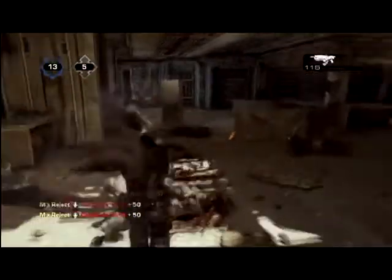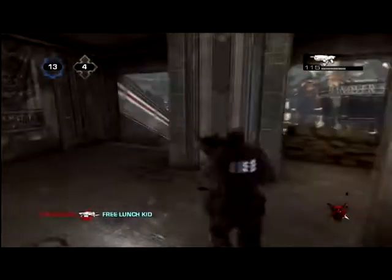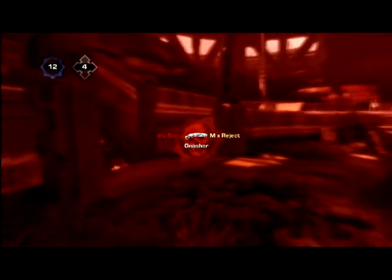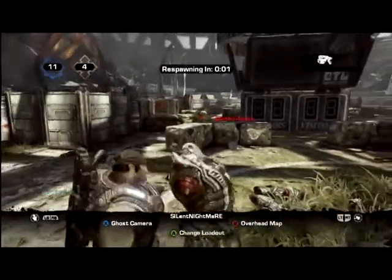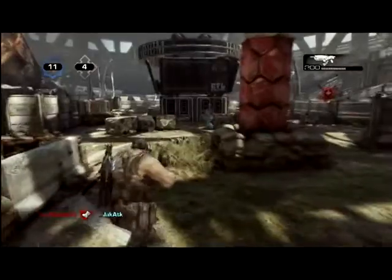I get myself into a bit of a mess but me and a teammate take the guy out. My team is pretty much dominating — it's 13 to 4. Keep in mind they don't actually have four lives left; after total lives run out, each remaining member gets one more. I can't wait for the new mode to come out — I believe it's either King of the Hill or Capture the Leader, I think it's King of the Hill.